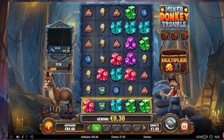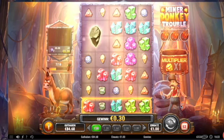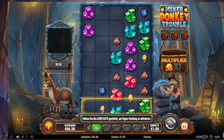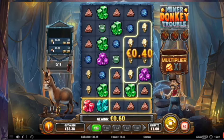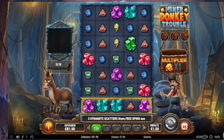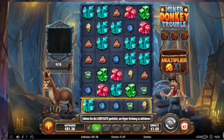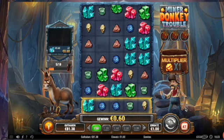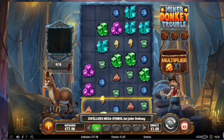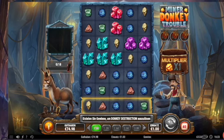Now we have already almost 50 spins gone — one more random mega symbol and there's more stone. At least there's a connection. Nice, that's it. No connections anymore. Quite some dead spins in between.